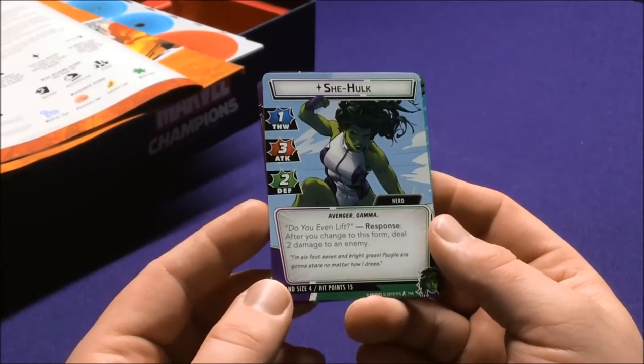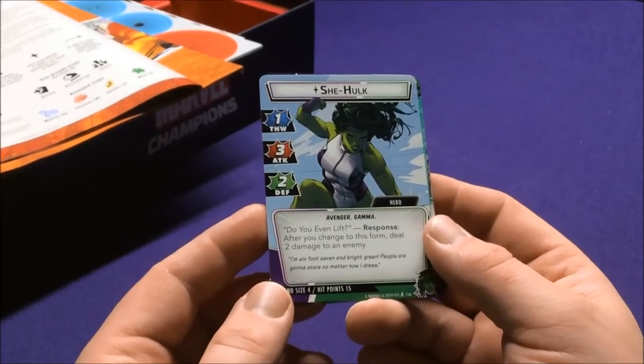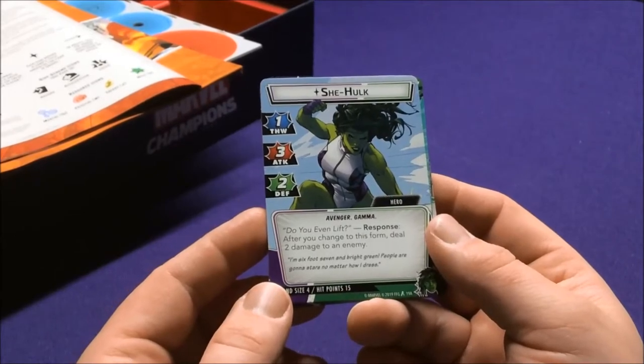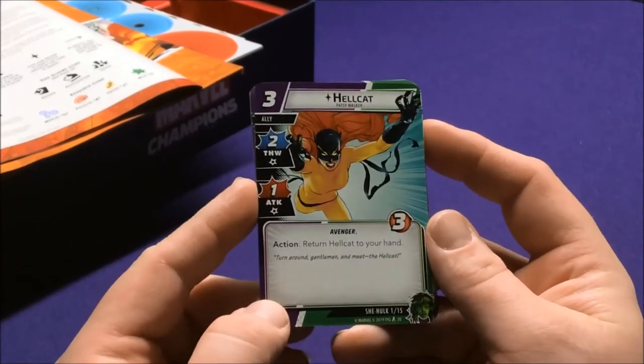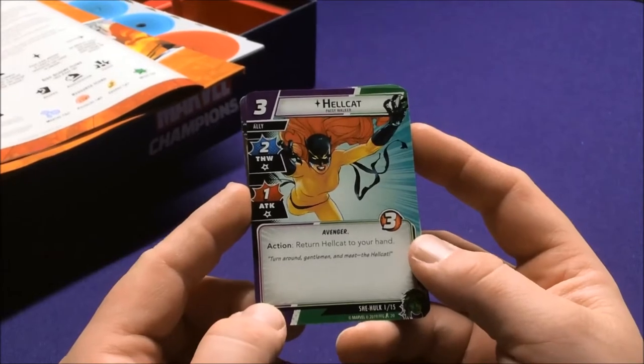Do We Even Lift is a Response: after you change to this form, deal two damage to an enemy. She gets Hellcat — Patsy Walker as an Avenger ally. The action reads: return Hellcat to your hand.